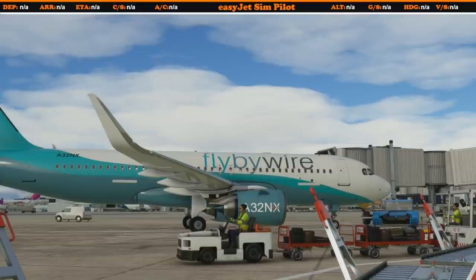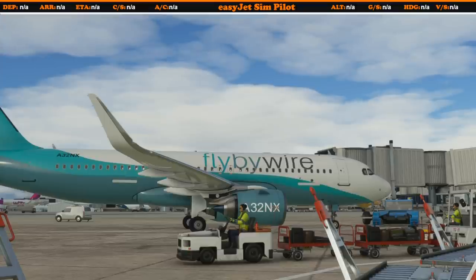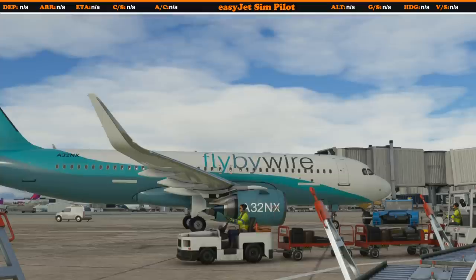Hey guys and welcome to another video here in Microsoft Flight Simulator and the Airbus A320neo from Fly-by-Wire, the A32NX. Today we're going to be looking at a new upcoming feature of the electronic flight bag — the ground handling screens — where we control things like the jetway, the baggage, the catering, the fuel truck, and the pushback. Let's jump on board and take a look.